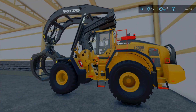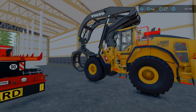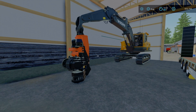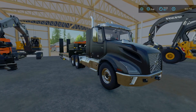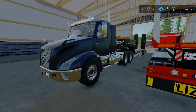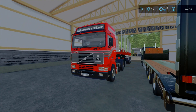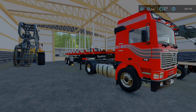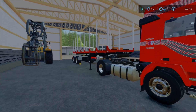In this shed we got the big bad L200H high lift — absolutely nuts, can't wait to use that. We also got an excavator with a harvester head, which is gonna be our main forestry machine. Then there's a low loader with the Volvo truck, and a kind of 80s-style truck with a log trailer on the back.